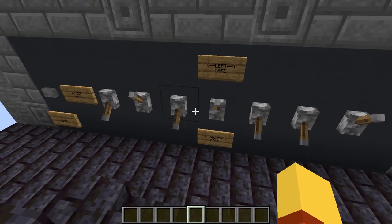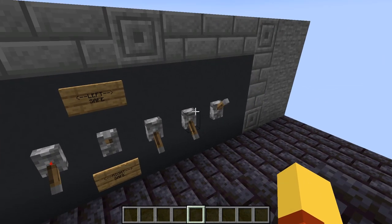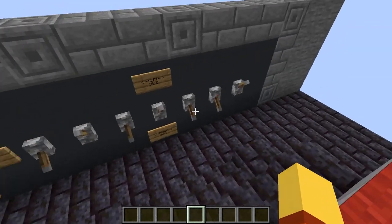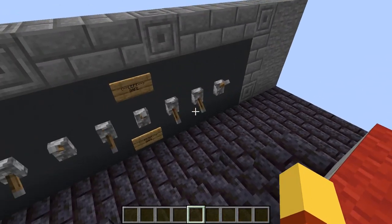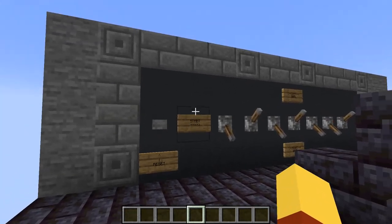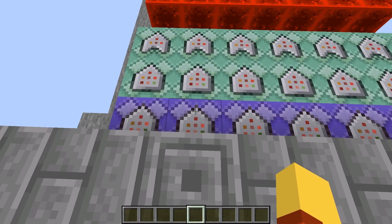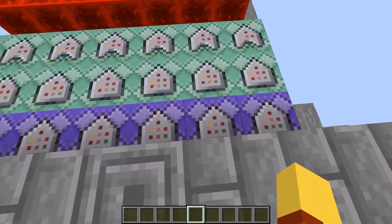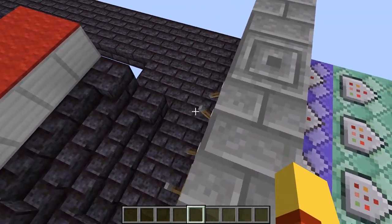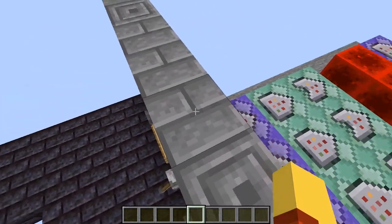I wouldn't advise having the levers right behind it — I'd have them in some sort of hidden area. But I built it so that these can pretty much be placed anywhere; you just have to put their location in one of the code blocks. The way that all of this works is right behind this wall — it's all of these command blocks. The great thing about this is that none of these command blocks have to be here; they can be anywhere you want because they're not physically linked to the switches at all.